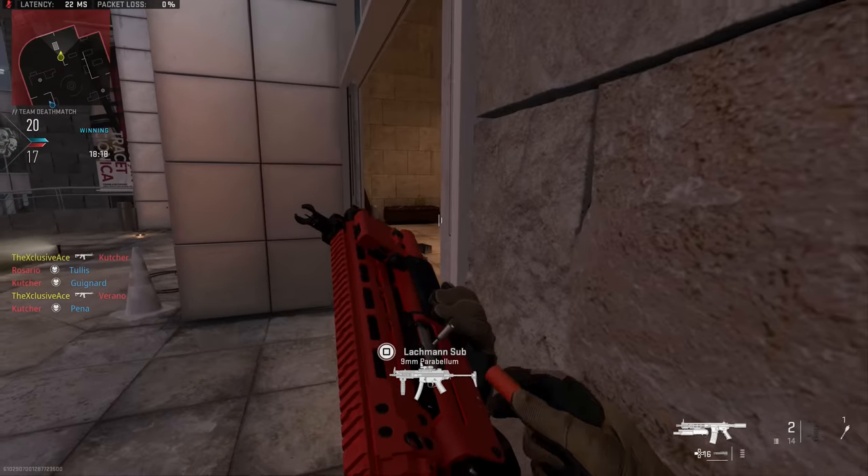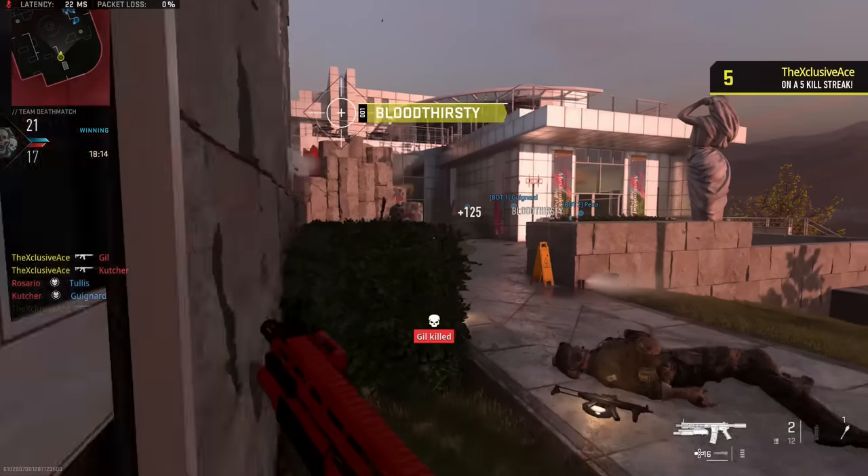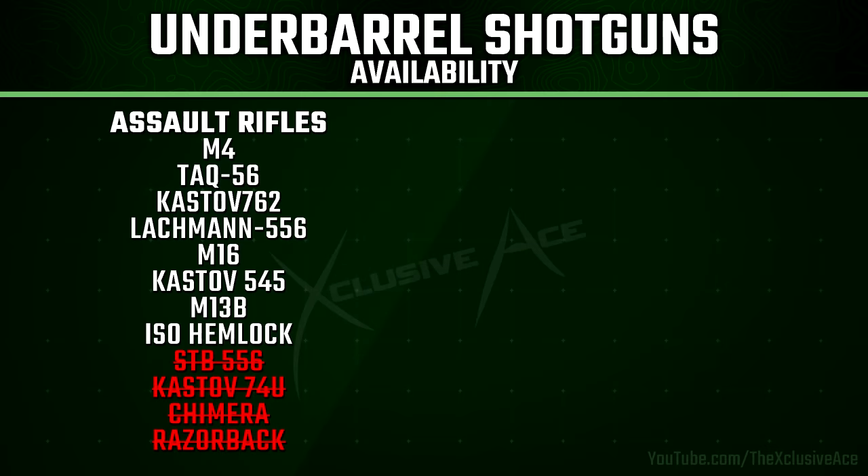Let's start with a list of weapons that we can use these Under Barrel Shotguns on, because you can't use them on all guns in the game. When it comes to assault rifles, we can use these Under Barrel Shotguns on most of them — the only exceptions are the STB-556, the Cassoff 74U, the Chimera, and the Tempest Razorback. All other assault rifles can use both of these Under Barrel Shotguns.